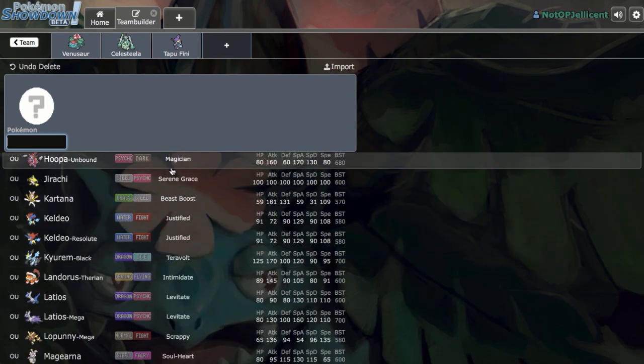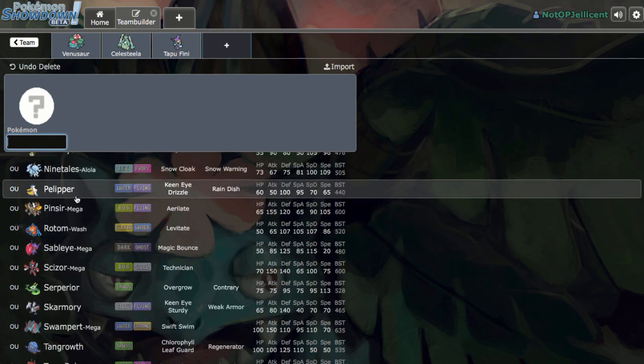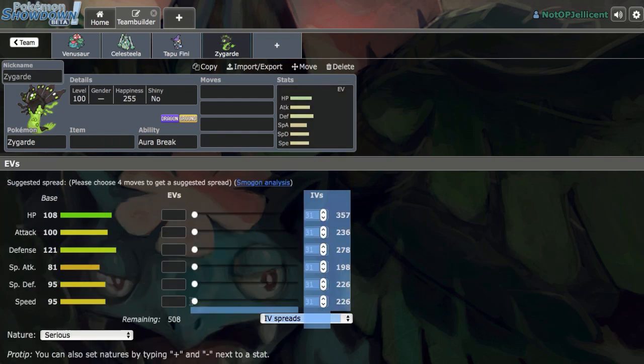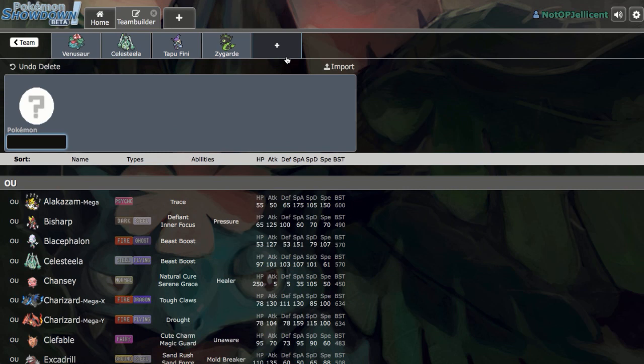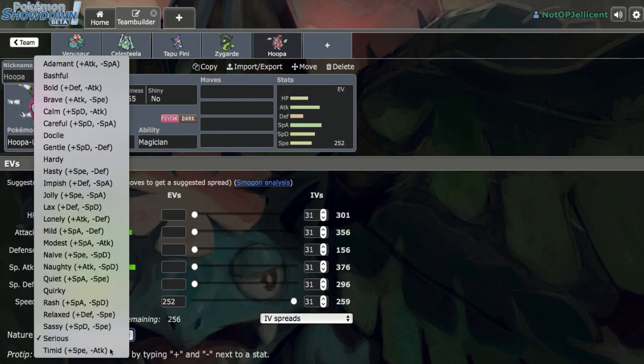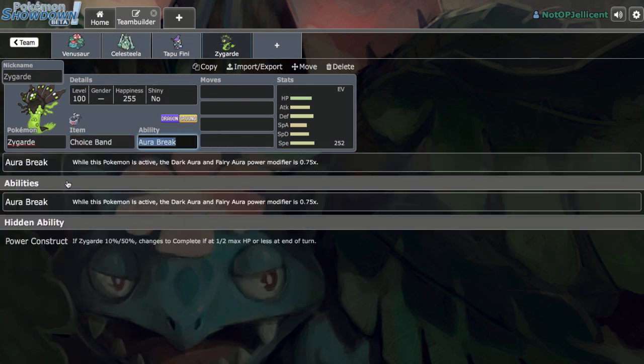I'd love some offensive presence on the team, because strong wallbreakers like Hoopa Unbound with Gunk Shot and Hyperspace Fury will break through easily. Zygarde could be good. Adamant Zygarde reaches 289 Speed, and Jolly Hoopa reaches 284, so we can run Adamant. Choice Band Zygarde is really good here to wallbreak slower offensive threats as well as bulkier teams.